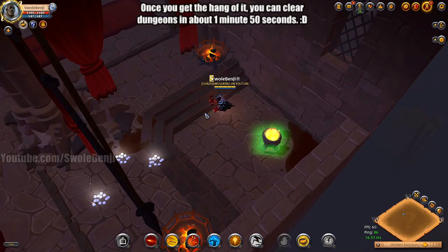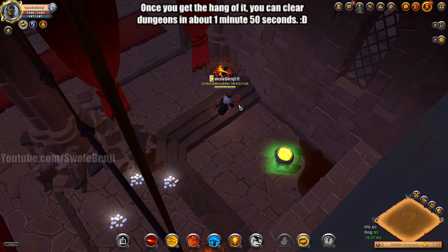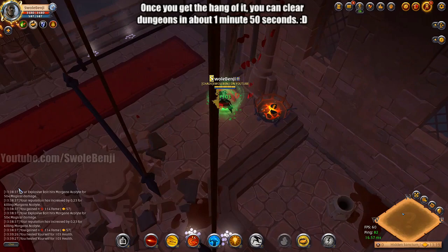This build benefits greatly from shrine buffs. The red buff makes you one-shot most enemies and delete bosses. And the blue buff lets you spam more Qs — which is what this whole build is about — and regain your mana.